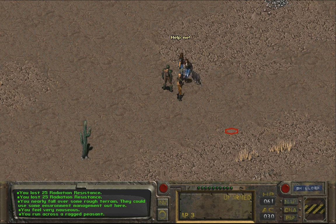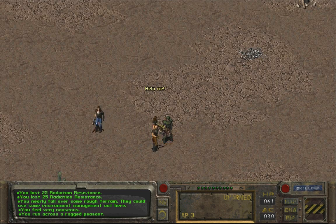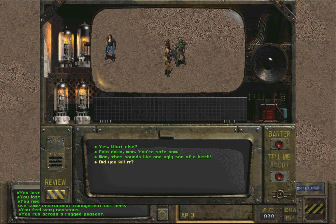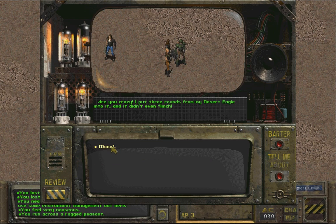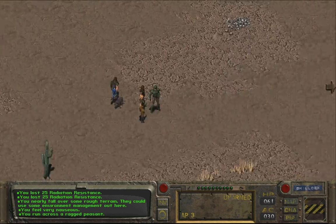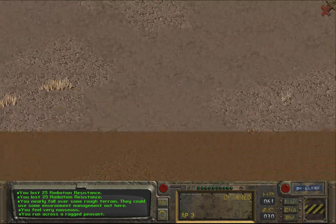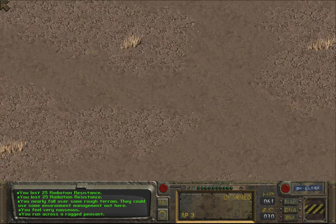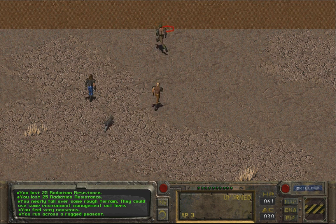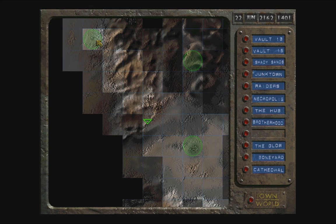You run across a ragged peasant. Hello stranger — you shouldn't be out here, there's only death out here. What kind of death? Big, big — the size of three men, claws as long — ripped apart. Did you kill it? Are you crazy? I put three rounds from my desert eagle into it and it didn't even flinch. That deathclaw thing again — I don't really understand what the point of this encounter is because there is no deathclaw here.